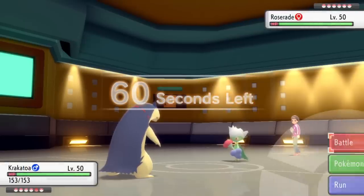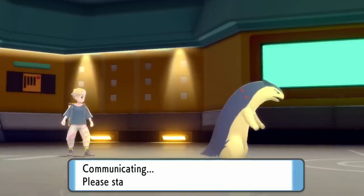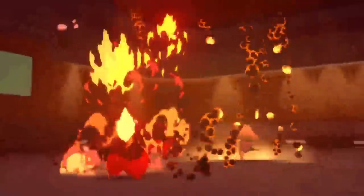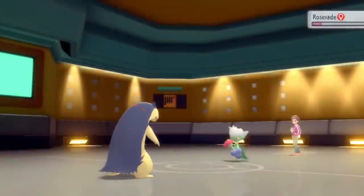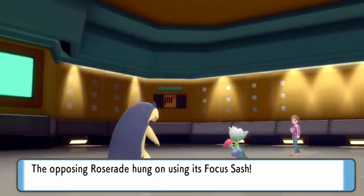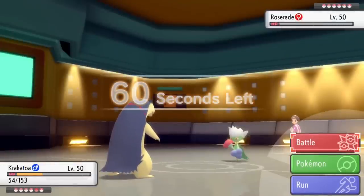I can either scare this thing out with an Eruption or just do a buttload of damage. If they stay in, it's definitely going to be Focus Sash. I just go for the Eruption. Being Choice Scarf, obviously I outspeed, and that does in fact knock it down to its sash. So this Roserade has kind of done what it's supposed to do here as a lead — it takes a hit, it's got something to sleep, it's got up a layer of Spikes, and it even hits me with a huge Sludge Bomb.